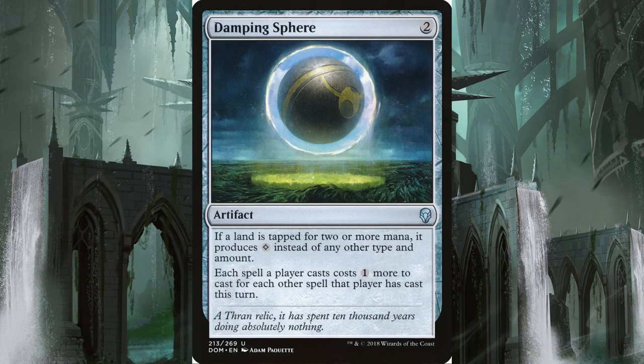We have four copies of Damping Sphere, an artifact for two that adds a cost of one for each additional spell cast. This will slow down everyone, but for you this won't matter so much, as you will be casting only one or two spells per turn and will be relying on your battlefield spells to generate power.